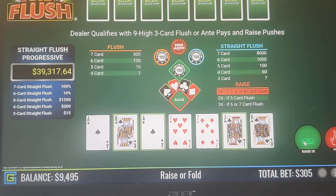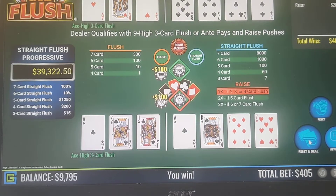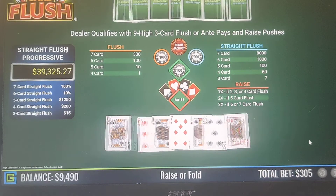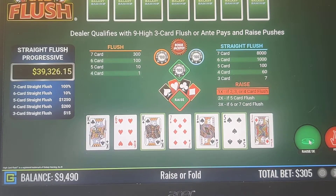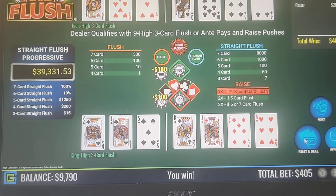Here we have an Ace-King-Jack, so we'll raise 1x on that. Okay, we have a King-Jack-5, so we're going to keep that one. We are going to lose a lot on this as far as the balance goes because we're doing all the side bets at a high level.